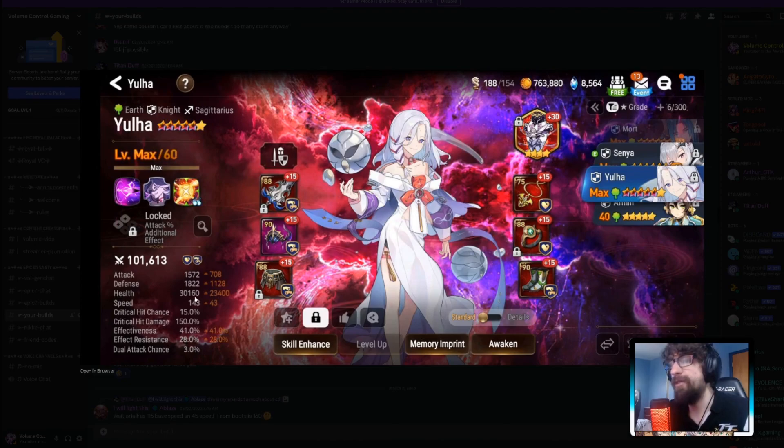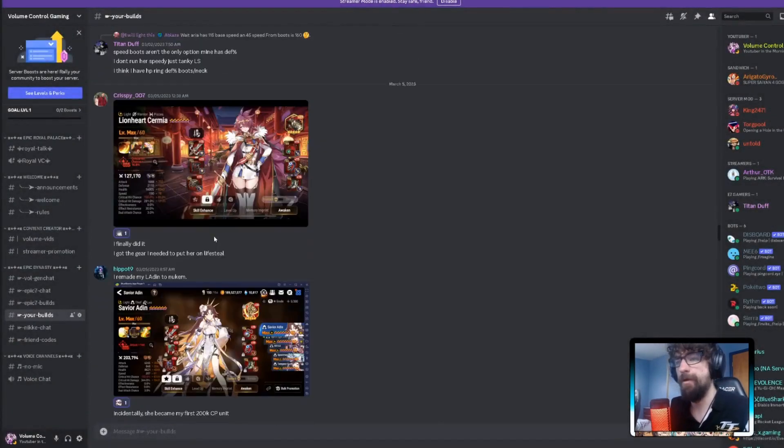Yula — 30,000 HP on Counter set?! That's insane. This thing is not dying. Zero imprints and missing an awakening, but whatever — this thing is gross. 30,000 HP and 1,800 defense. It's a tank, pure tank. I respect it.